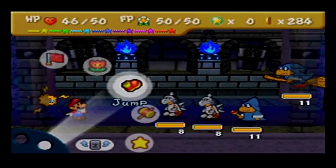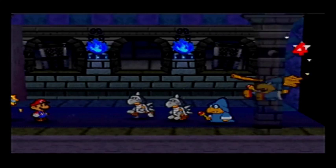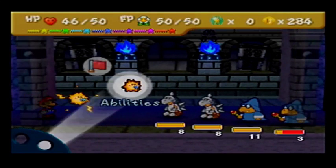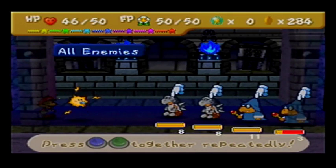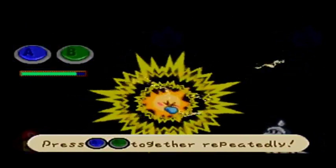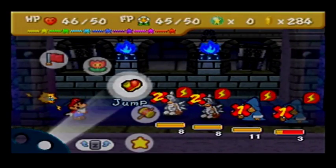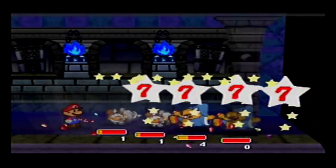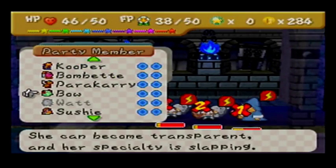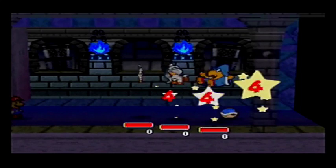Hi, Magikoopa! That's not good at all. This looks like a good opportunity to show off Megashock — press A and B together repeatedly. I'm not good at that. So the Koopa Trolls are out for longer than the Magikoopas. Koopa can just Power Shell him. Thank you, Koopa!